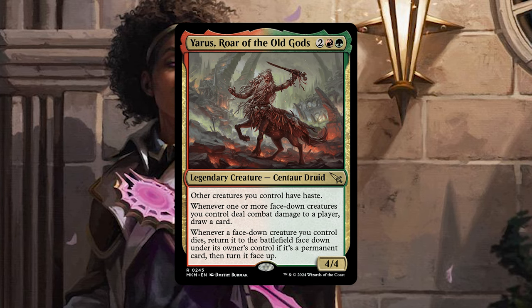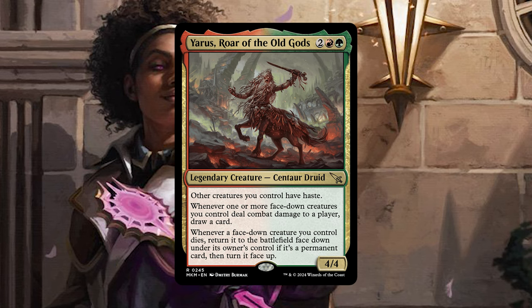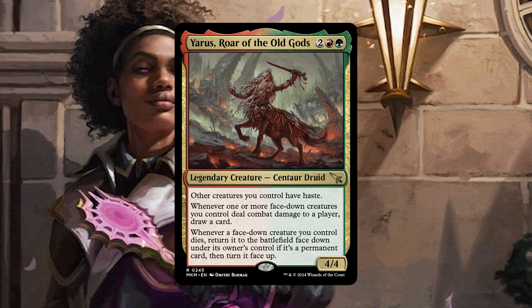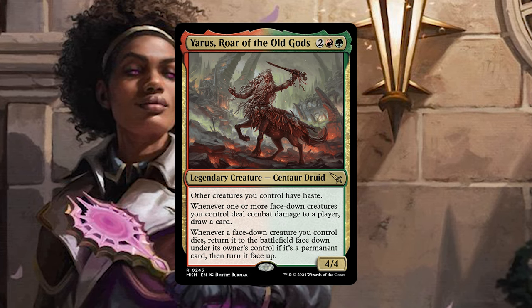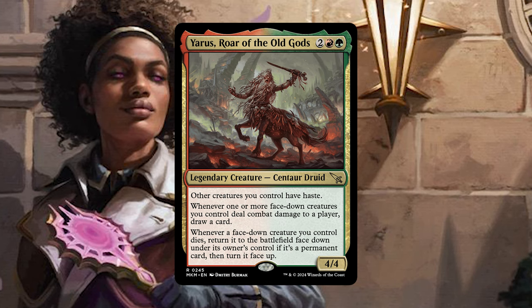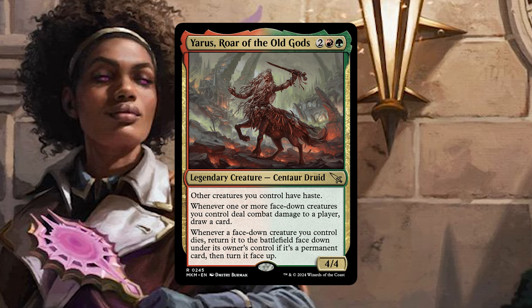Back to commanders: Yara's Roar of the Old Gods is a legendary creature, a 4/4 for 4 mana. Other creatures you control also gain haste, which you really want a lot of in your deck. It's a sort of commander for face-down creatures, because whenever one or more face-down creatures you control deal combat damage to a player, you draw a card — making face-down creatures themselves more viable. Then whenever a face-down creature is killed, you return it to the battlefield face-down under its owner's control, and if it's a permanent card, turn it face-up. So you get to attack with all your face-down creatures; opponents can block but they don't know what you get back. This green and red card really helps you stay in the game even if your creatures are just 2/2s.